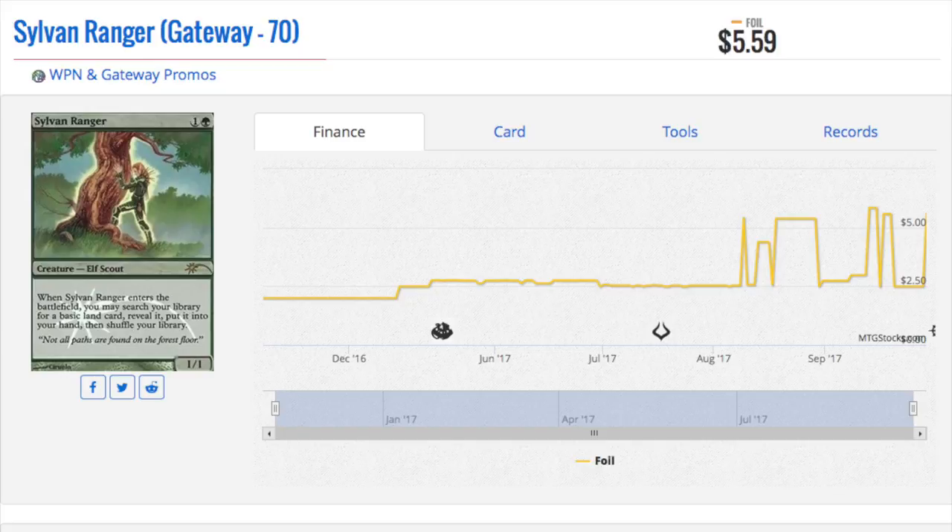Sylvan Ranger. This is a card that was given out to pretty much everybody — it is a gateway promo, so there are tons of gateway promos. Any time you have Cultivate or anything that gets you land, the promo will eventually be valuable. It is a very common promo. Back when you played Magic when this came out, the store could not get rid of them fast enough. They literally handed them out like candy, and to see it at $5 is really kind of astonishing. I didn't think it would ever get there, but here we are today, and it is $5.